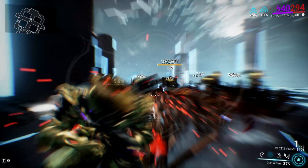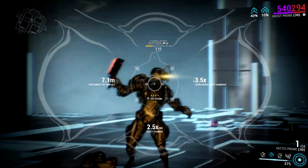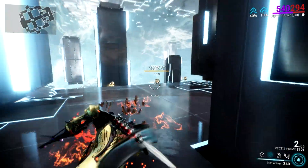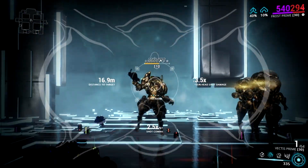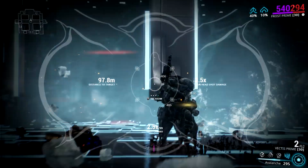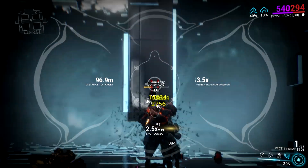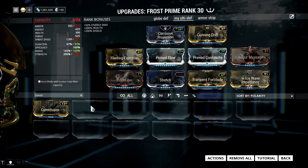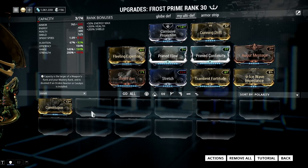I have the Snow Globe's ability to protect myself and allies from outside projectiles, and I also have Ice Wave with its augment for enemies outside my globe. If that's not enough, I can also CC a bunch of enemies close to my Snow Globe or those rushing towards me. It's really the ultimate defensive setup for me as Frost, and I really love this build. Fleeting Expertise is a personal preference mod by the way, and you can replace it with Streamline.